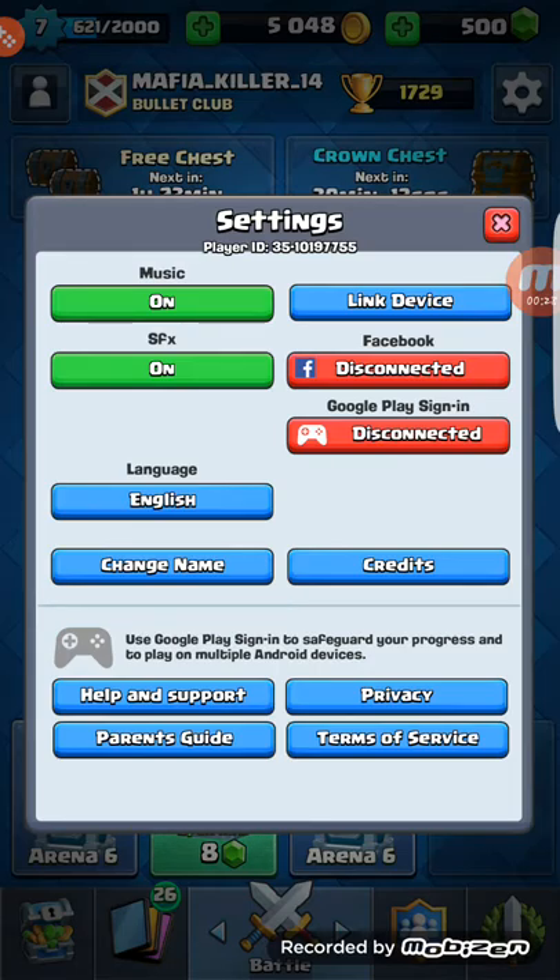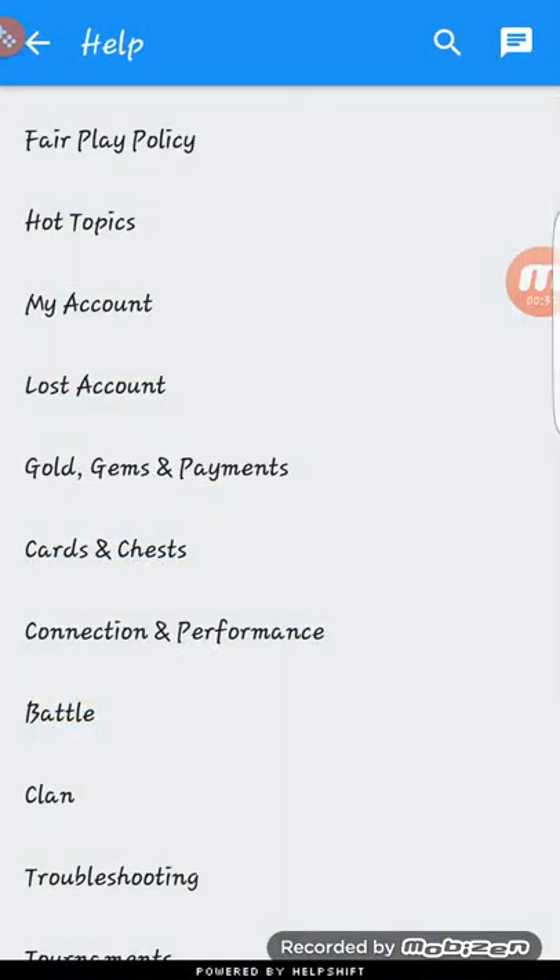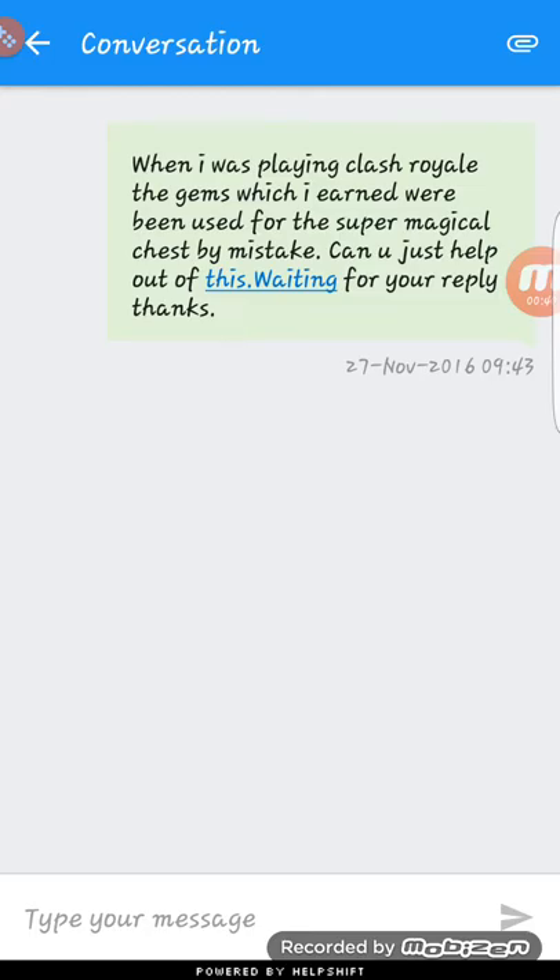You can also use this in Clash of Clans. Go to Settings, then Help and Support, then go to Messages. This is the message I wrote for them: when I was playing Clash Royale, the gems I owned were being used for a Super Magical Chest by mistake.